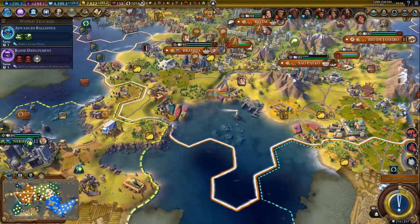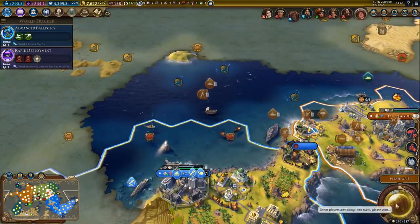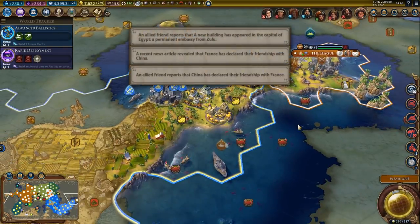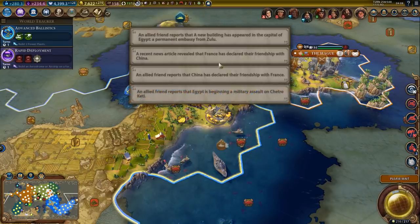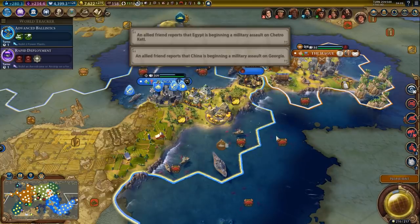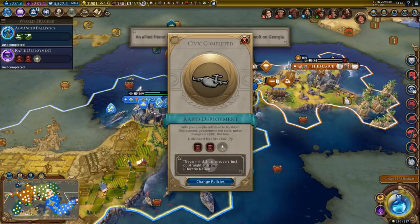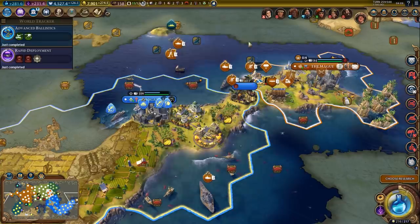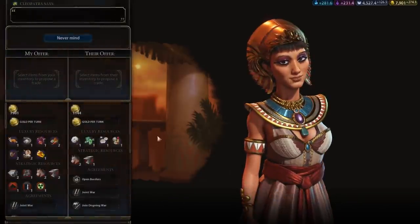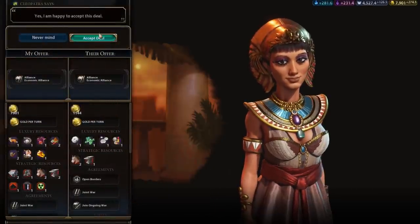This guy is experienced, so I don't think I'll be merging him with other experienced units - we can recruit some more spec ops and then merge. Wait, what? China declared their friendship with France. Okay - well, I have no intention of doing that. We got advanced ballistics, so that unlocks the machine gun. And we got rapid deployment. Our alliance expired - alright, let's renew that. That was economic, we still want that. Yep, definitely - can't go wrong with more gold, especially when we can buy districts.